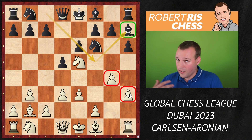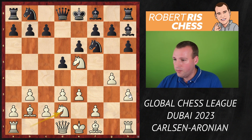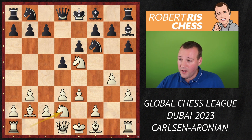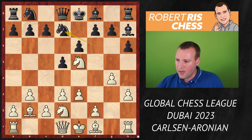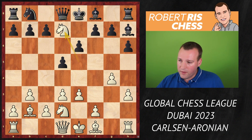White plays Nd2, developing the knight. Levon goes for the move Nfd7 — you may think why, but he can also play Nbd7, and after Nfd7 Nxd7 Nxd7 you reach the exact same position. It doesn't matter which knight goes first to d7. But there's an additional option: taking with the queen is an interesting idea.